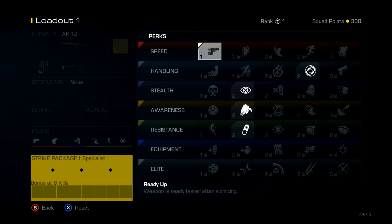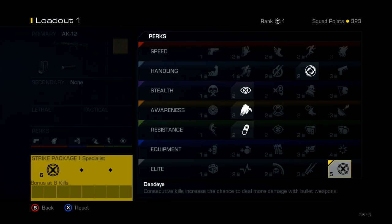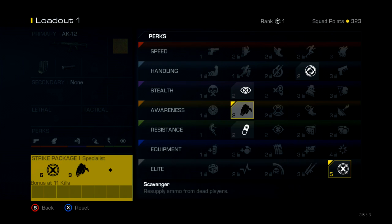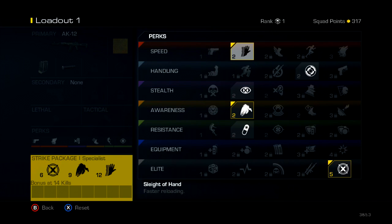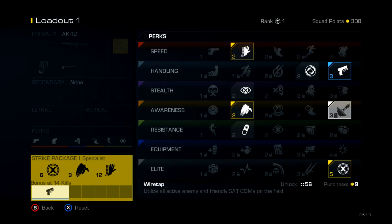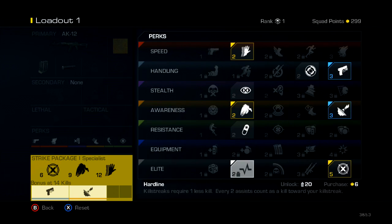For the specialist perks I use Deadeye, Scavenger, Sleight of Hand, Quick Draw, Wire Tap, and Hard Line. So basically this is my specialist class right here.